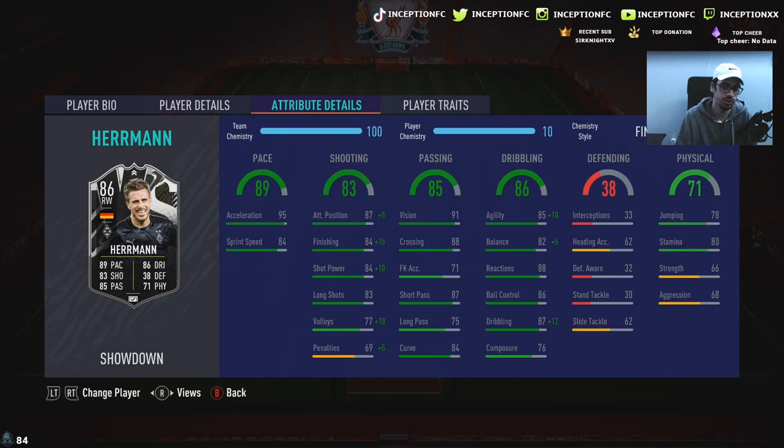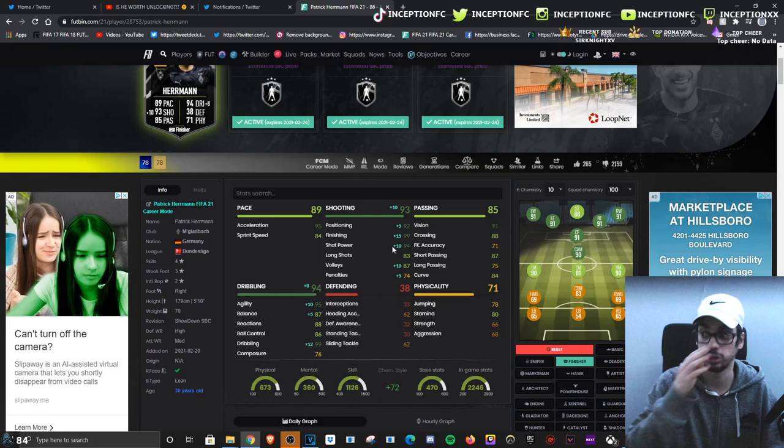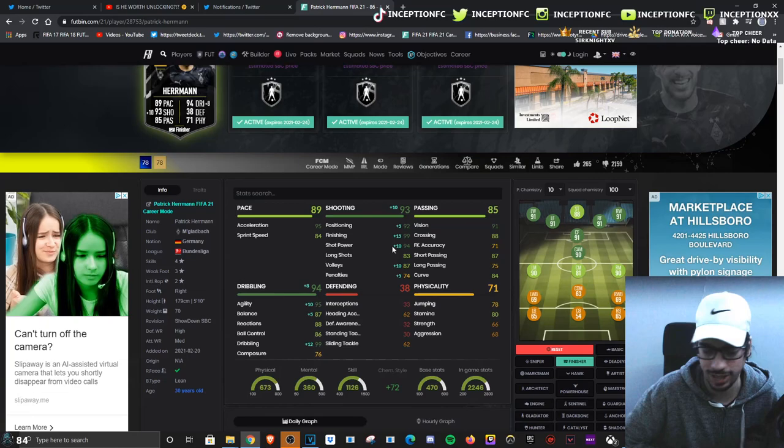He's got 87, 84, 84, 83 with 77 volleys and 76 composure. We're going to be giving him a finisher chemistry style to improve his shooting and dribbling as much as possible. Boosting the shooting stats with the finisher chemistry style is going to give us a 99 for finishing, a 94 for shot power, 87 volleys, and 92 for attacking positioning.